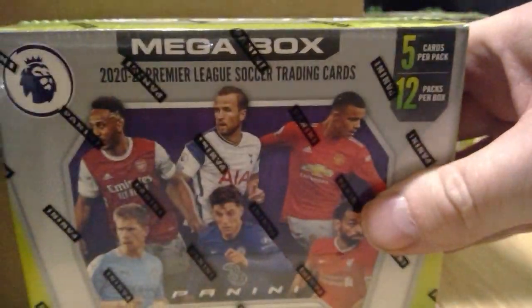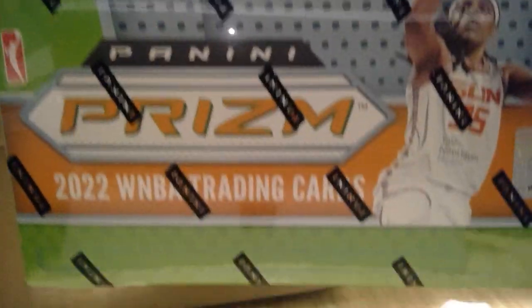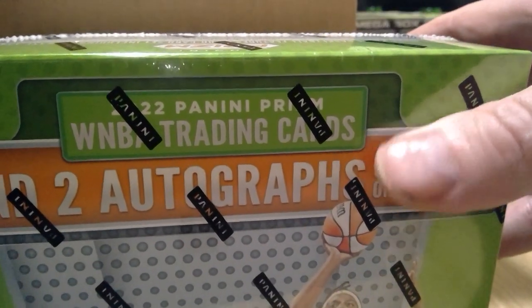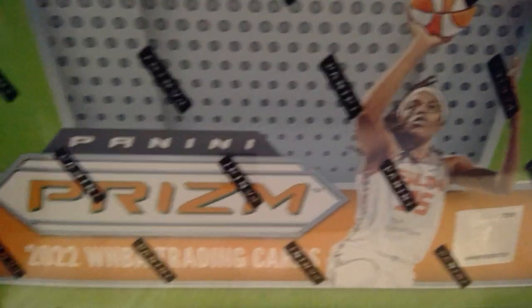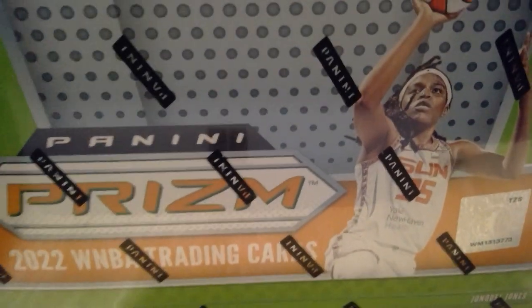Okay, here's another one. So I've got three boxes of those. And I have a box of 2022 WNBA. Me and my mate Scotty, we'll be looking out for Lauren Jackson — hopefully an autograph. Great Aussie basketball. So yeah, we've got some WNBA Prism, something like that.